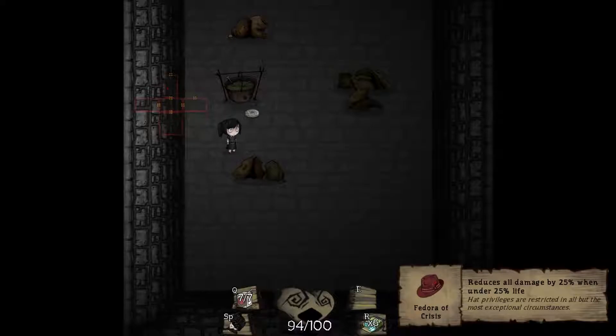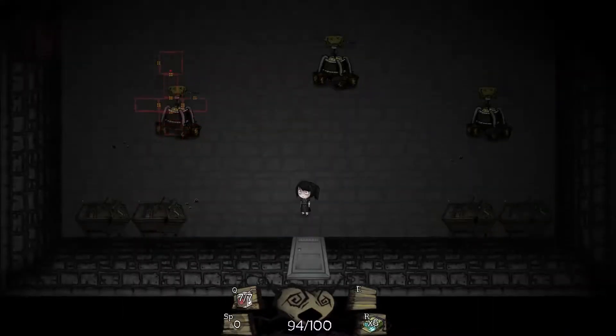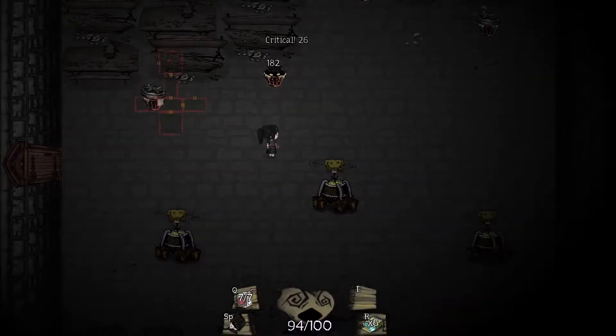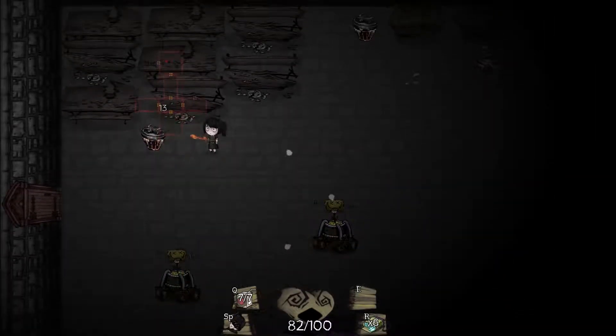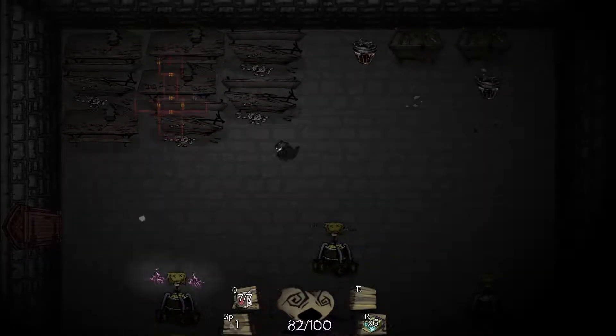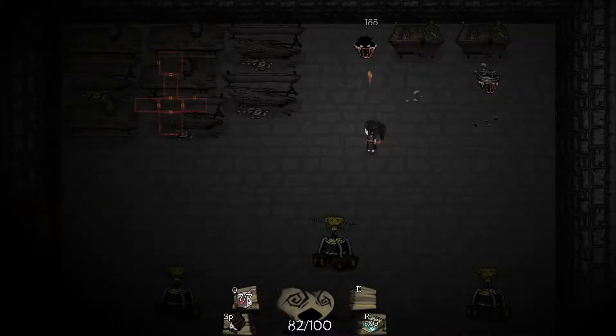It reduces all damage by 25% when under 25% life. A couple tokens as well. And we're coming across a couple champions. The sheer amount we are running across is nice compared to what we usually do in these early runs. I should not be running into the proximity of those vats of electricity. Let's just stay away from them.